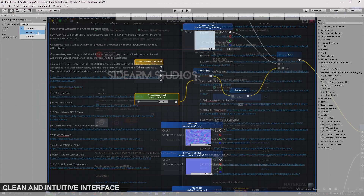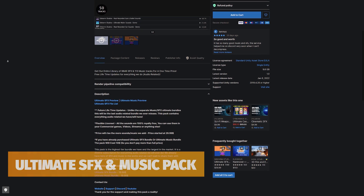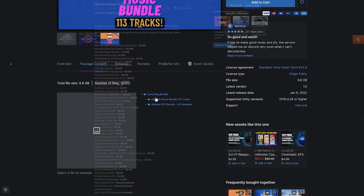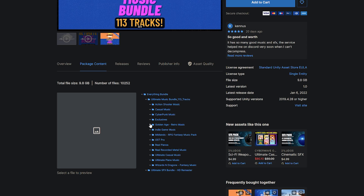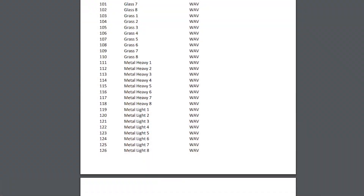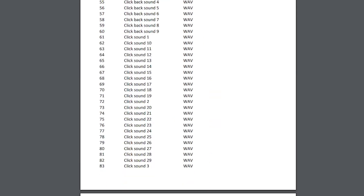The Ultimate Sound Effects and Music Bundle will be $15 — over 10,000 pieces of audio including the sound effects bundle and 113 music tracks for horror games, sci-fi, FPS, and more. With over 9,800 sound effects included, it's a great way to add life to your games, because sound is one of the biggest things you can add.